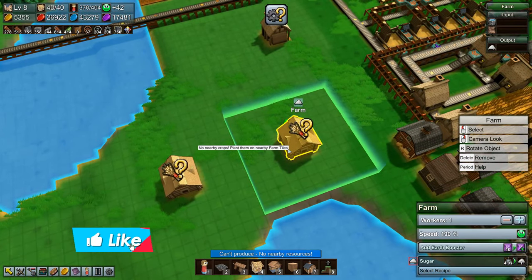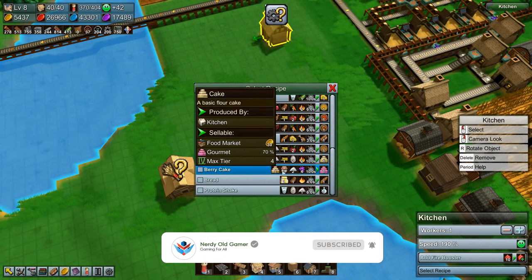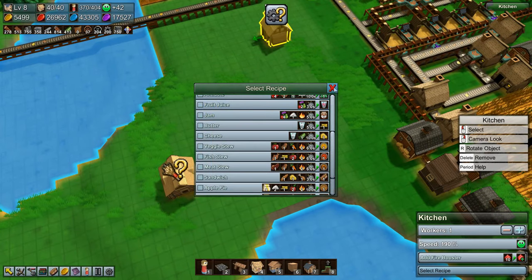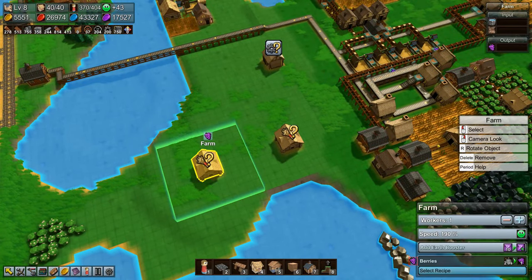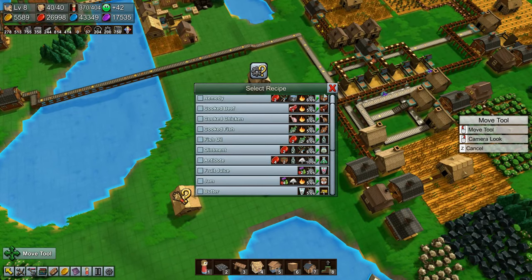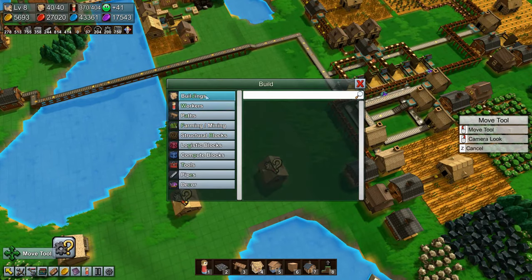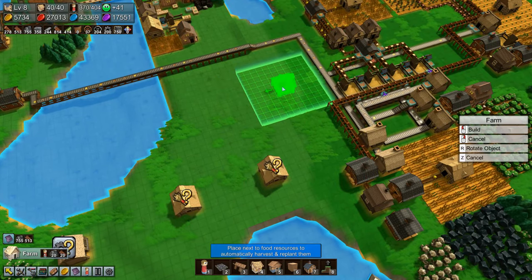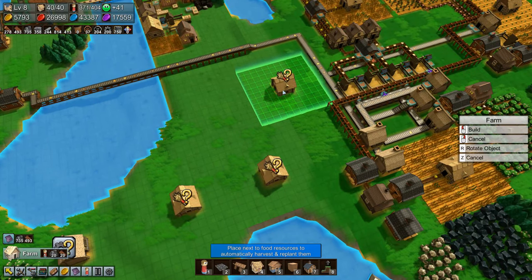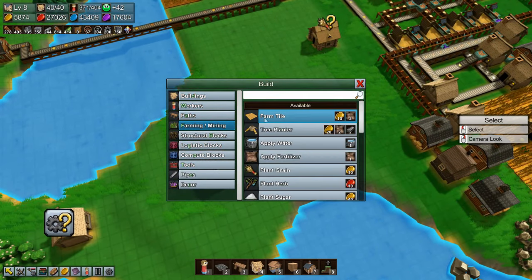We might need two sugar farms actually, because looking at the kitchen, we need sugar for the berry cake, for the cake, and for the jam as well. So let's set this farm to sugar as well, and then we need a berry farm. We'll move the barn and build another farm down here. This one will be berries.